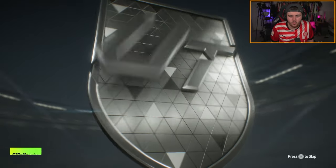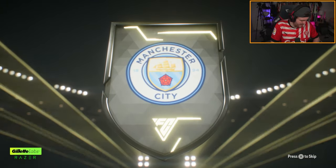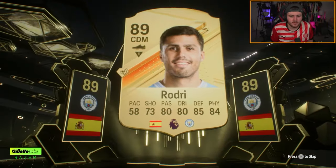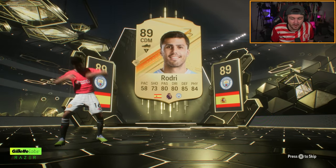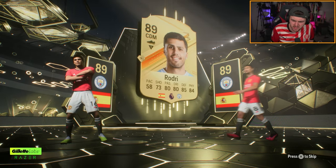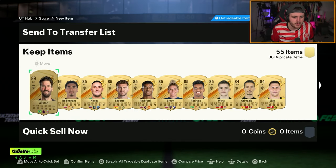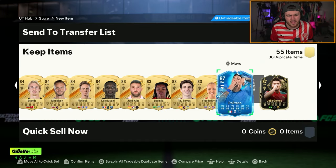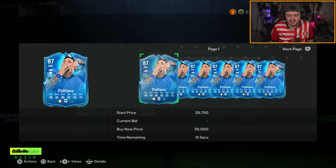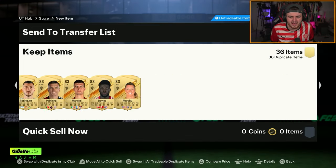Let's see what we get. Inform - Rodri and an inform. I'm going to guess Donnarumma. Who's it going to be? It's someone else - Joel Gomez. Joel Gomez and Rodri - bit of fodder there, not too bad. And Politano - I'm surprised I haven't packed him yet because he seems really common. Cheeky little Politano, stole him in the club.